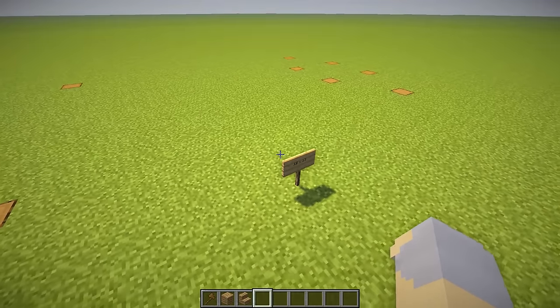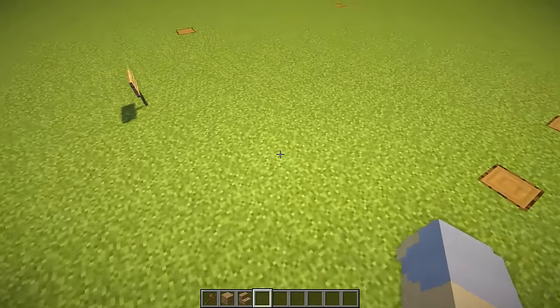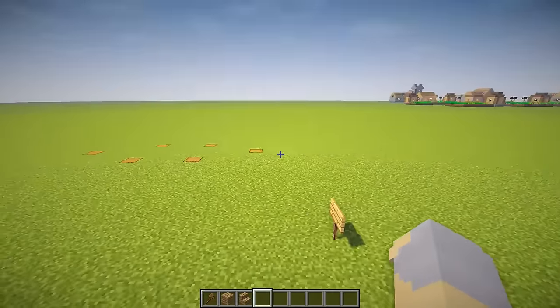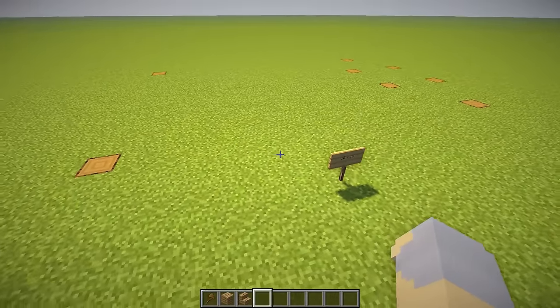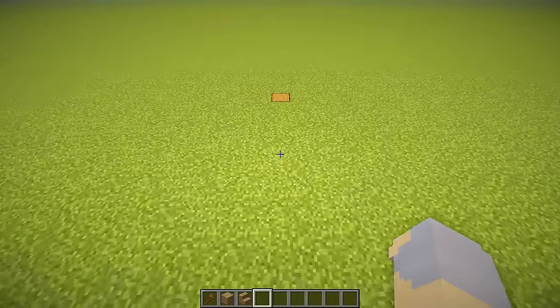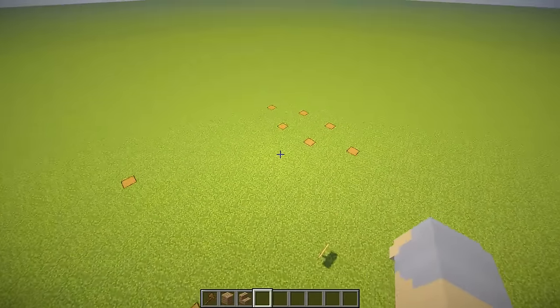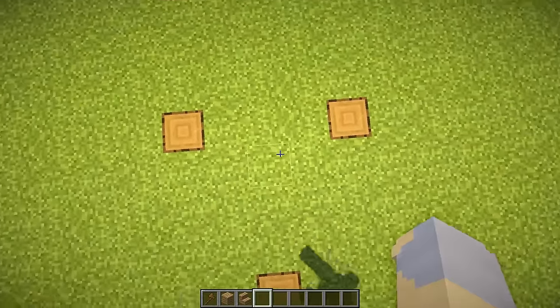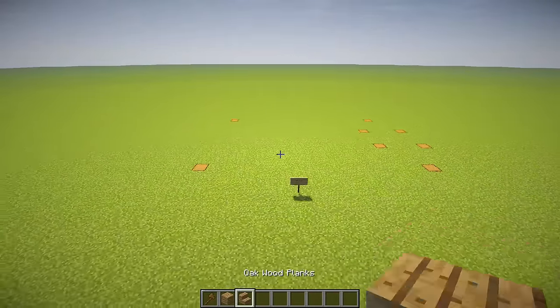First and foremost, let's talk about dimensions. This is 18 from here to here — not 18 in between, 18 including the corner logs — by 13 from here to here. So this box is 18 by 13, and then over here we have a 5 by 5 square centered in the middle of this side. And that's basically the dimensions.